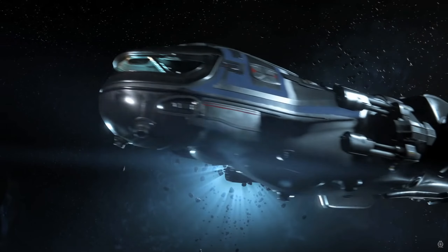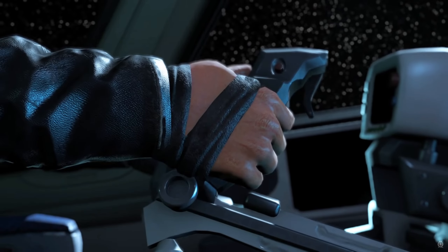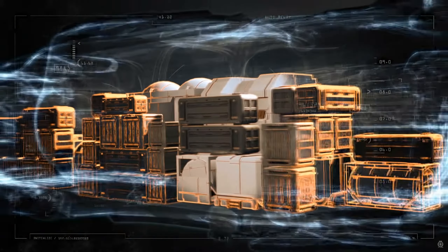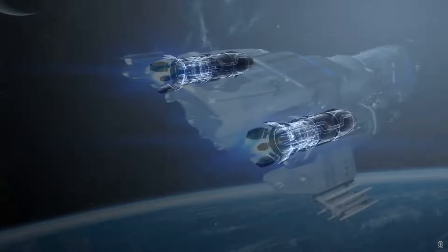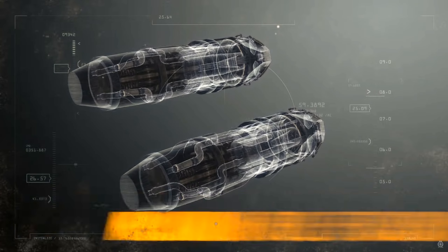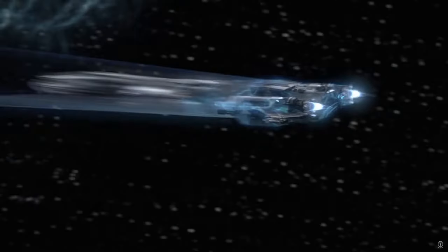Number 5: Freelancer. Why mess with perfection? Boasting unrivaled dependability and customization options, MISC's Freelancer is the go-to ship for both independent haulers and large corps dealing in smaller jobs. The Freelancer is an excellent, well-equipped cargo hauler, offering a considerable 66 SCU broken up between its rear and midsection holds. It is an affordable platform that is easily soloable but with multi-crew potential, offering room for four, each with their own bed that doubles as an escape pod, with both an onboard bathroom and small kitchenette.